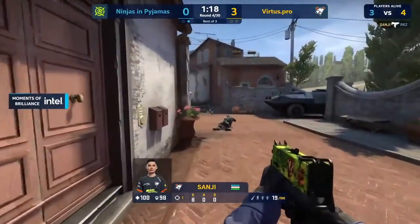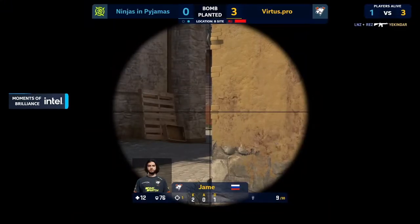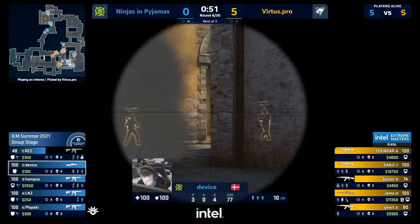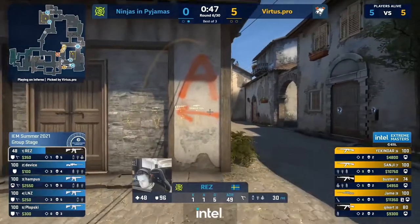No surprise — NIP going heavy B straight out of spawn, throwing in the util, going about the motions as many CT teams often will. VP just gamble — they make the read and here we go. They're taking this top mid control. While this is going on, NIP are trying to retake banana.